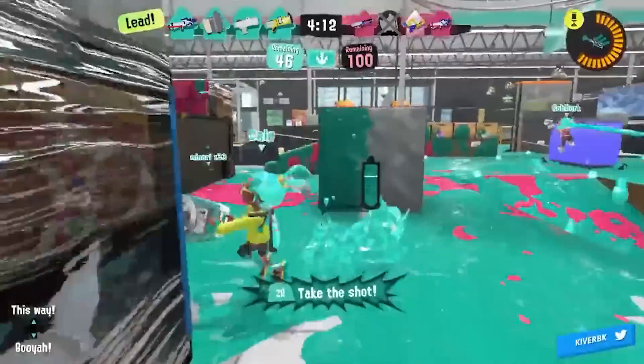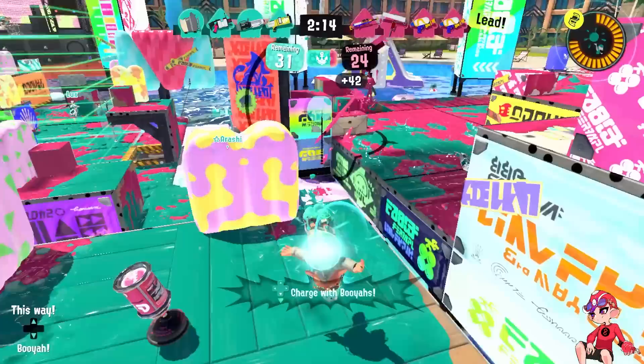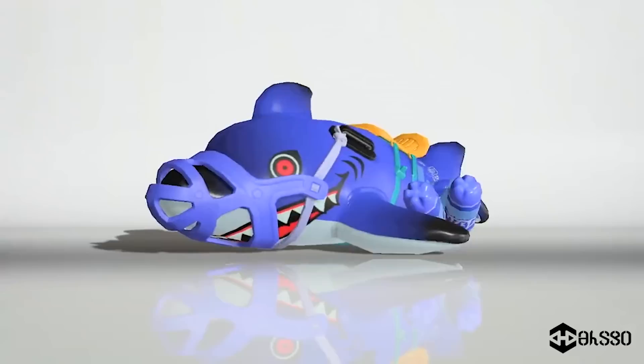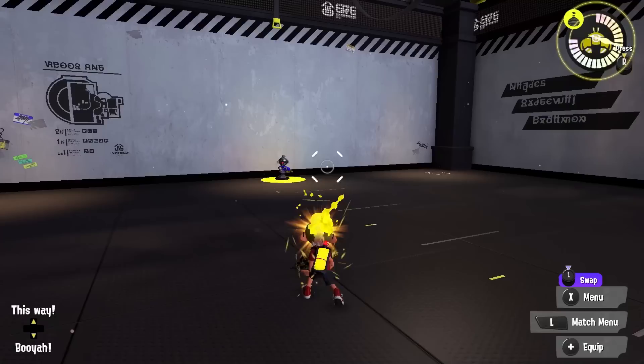Now for the last and most common category: aggressive specials. These are usually the most selfish of the bunch and require the least amount of coordination, though they do still benefit from it. First off is the Reef Slider. This is easily the most simple one. You get on a shark, which has you a little bit vulnerable, and then you just slide forward. It's perfect for forcing yourself into an area, and the explosion can provide a good bit of cover and paint near your feet. You can also explode the slider early to catch people off guard.